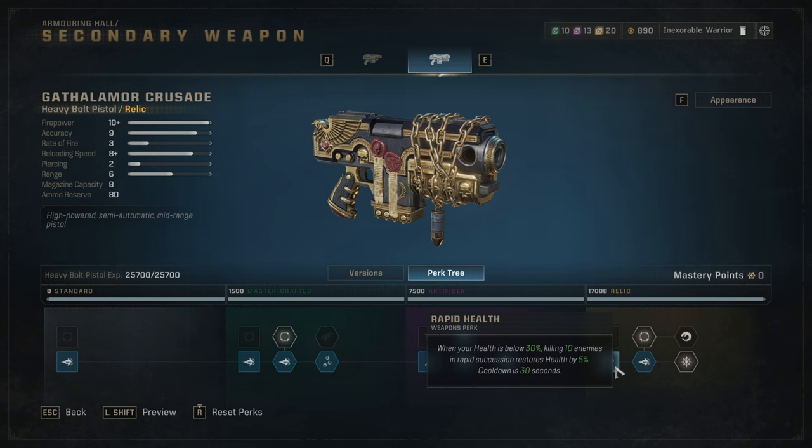This next perk is very spicy: when your health is below 30%, killing 10 enemies in rapid succession restores health by 5%, with a 30-second cooldown. I think this is intended to work only with the heavy bolt pistol, however I have a feeling it may also work with other weapons. I was disappointed the Sparring Arena is only PvP — I wanted to test perks against enemies like in Darktide.